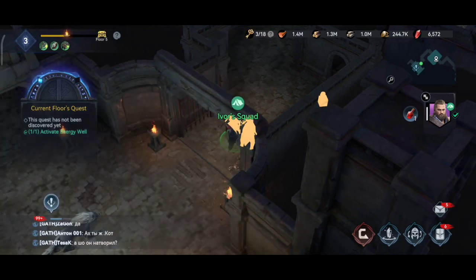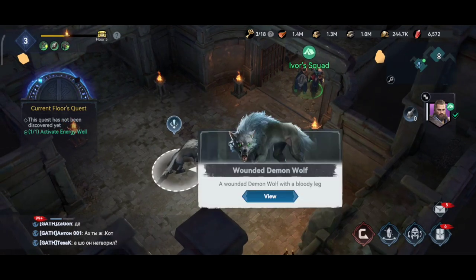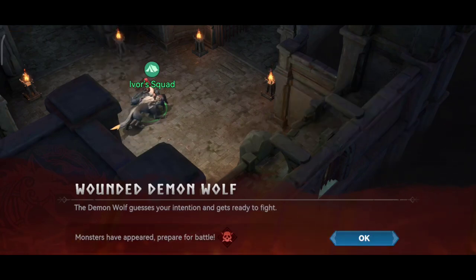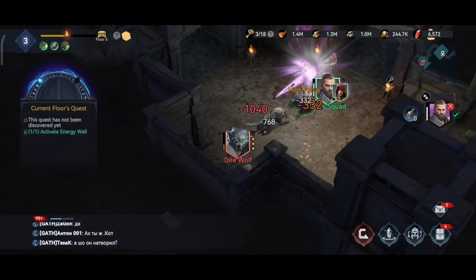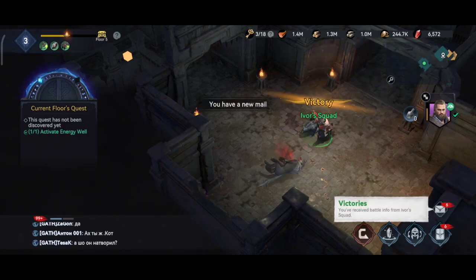There is a wolf — a demon wolf that is wounded, hurt in its leg. We have three options: absorb it, heal it, or kill it. I suggest you kill the wolf because it is a demon wolf and it will attack you — kill it while it's weak. I pressed the third option. The wolf has regained its power and is attacking me. I don't have any energy drink left to heal myself, but I have killed the wolf.